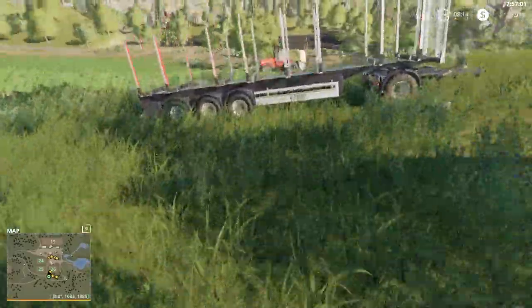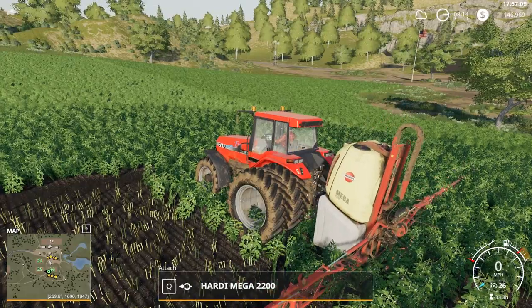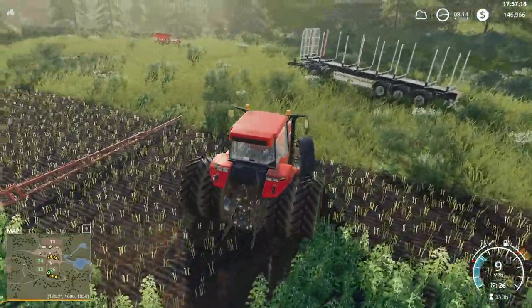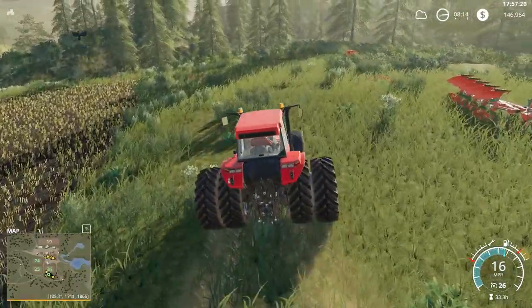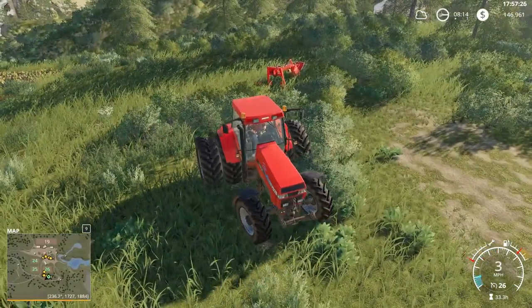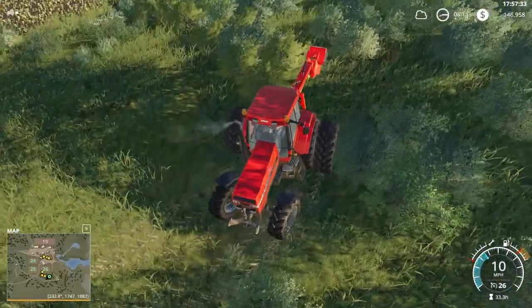There are some stumps here. I've got the Case sitting up here waiting to spray for weeds, but no weeds are showing up — kind of hard to spray for weeds when there are none. Also harvested the canola from last episode. We've got $146,000 at the moment. Not really sure what we're going to spend that on yet, but probably going to be another field — I think that's our best investment right now.